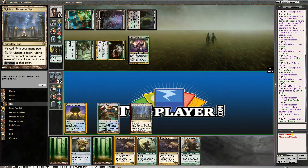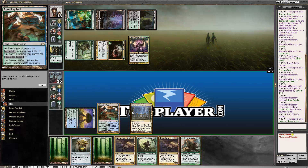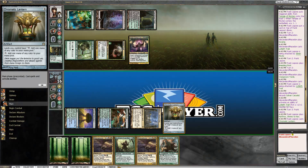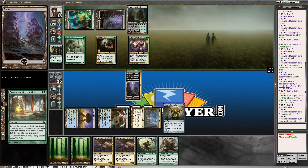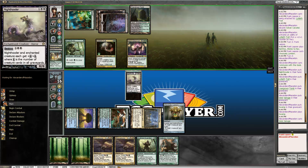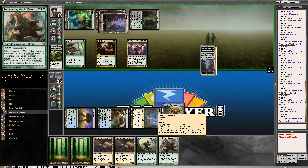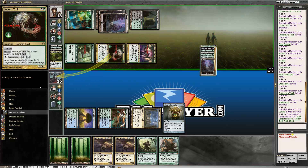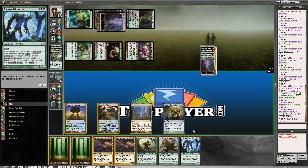What's the play — Axebane Guardian or Chromatic Lantern? Well, they do exactly the same thing, right? But if you play the Chromatic Lantern, you can actually cast the Chromanticore next turn. He put Night Howler in his hand — that's pretty good. Another Grisly Salvage? He just filled up his graveyard and made a gigantic Lotleth Troll — a six-six. I don't think we can deal with that. We're dead.